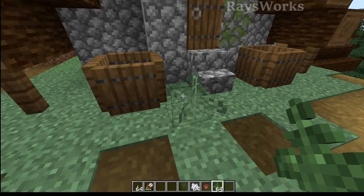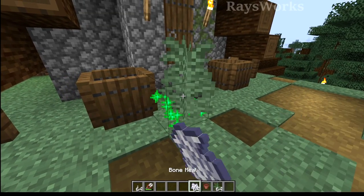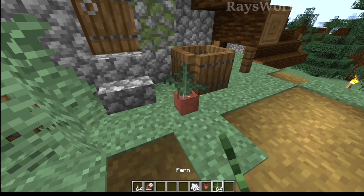Ferns can be used as a vegetational decoration, and with bone mill you can get the big ones. You could also have a flower pot and place some in it.